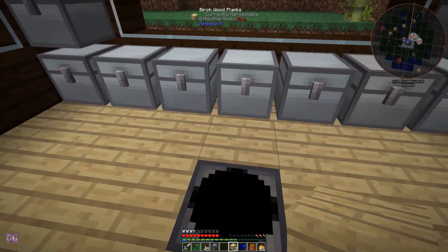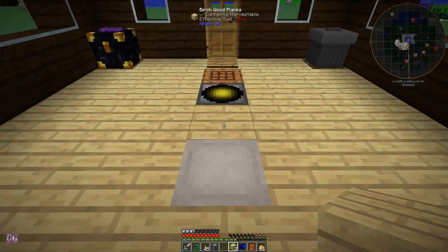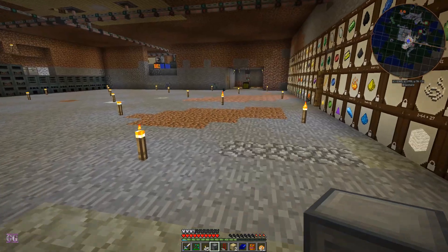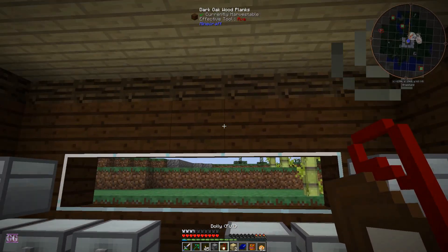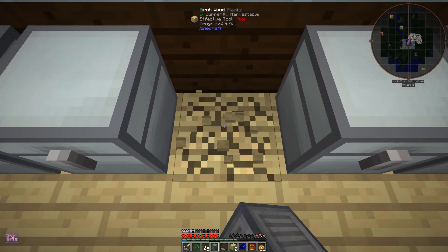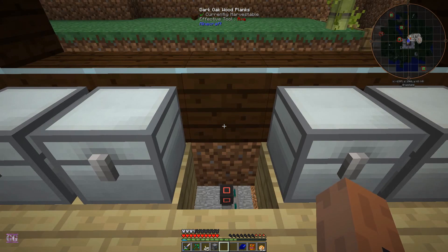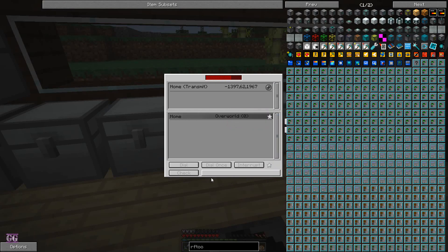I'd like to put it where this chest is. Let me get the dolly. And a power converter. Now we take the dolly and move it right here. We put the power converter there, put the dialing device there. Okay so now if we say 'Home' via the dialer...